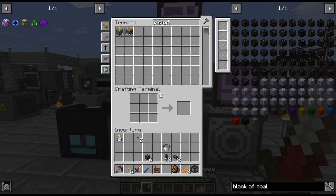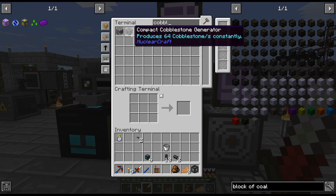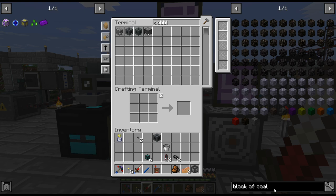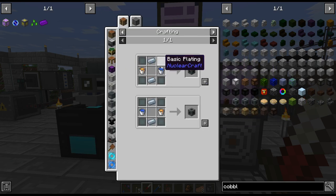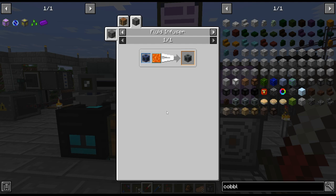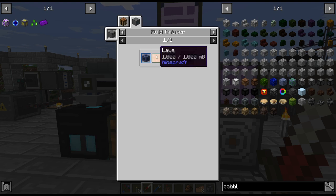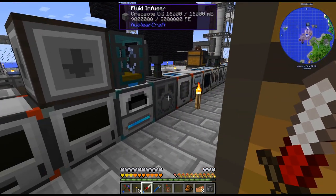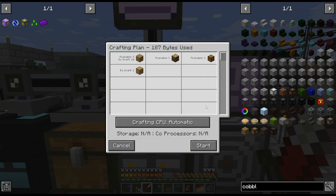Cobblestone — that would probably be the easiest. Dense cobblestone generators — those things are annoying to craft though, and annoying to craft up in large amounts. Where's the — well, an infinite water source is just annoying. An empty frame — there's actually an easier way to do that, I didn't realize that. I never saw that recipe before. But I don't have a thing with lava. All right, let's see — how about we just do a storage bus and we'll see how fast this goes.